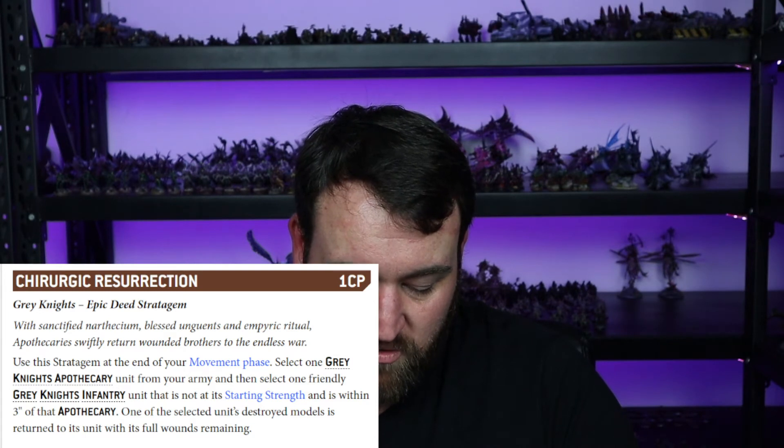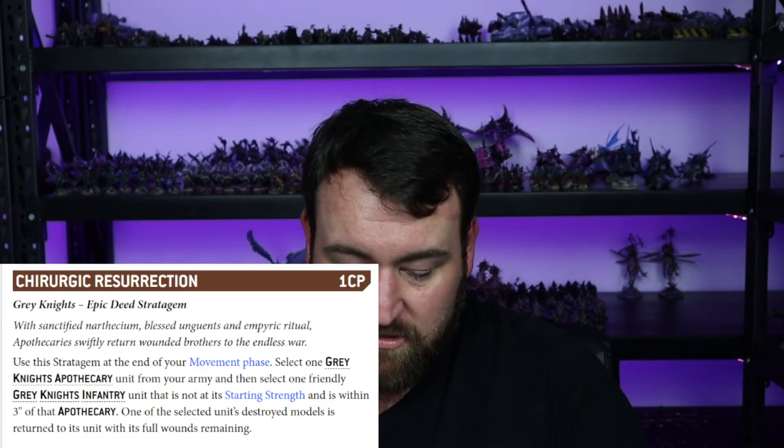One of the selected unit's destroyed models is returned to its unit with its full wounds remaining. So let's assume one of those Terminators or Strike Marines has died — for one CP, you've now got another guy back. The two units that are best to use this on are your Paladins or your Terminators, because you're spending a CP and you only get a maximum amount in a game — you want to get the most value. If you are playing a unit defensively and trying to make them resilient, then this guy's your man. He's going to heal wounds, stop wounds going through, and bring guys back from the dead.